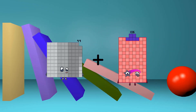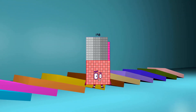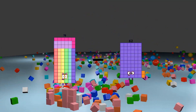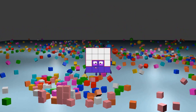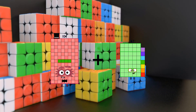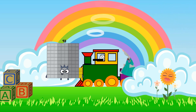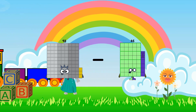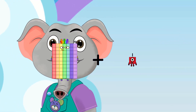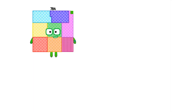99 plus 99 equals 198. Minus 15 equals 15. 104 plus 47 equals 151, 93 minus 46 equals 47, 70 plus 43 equals 113.